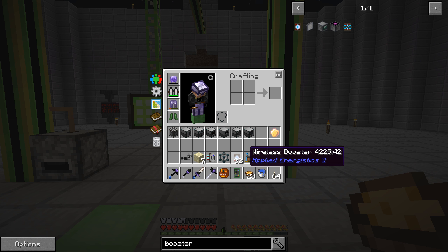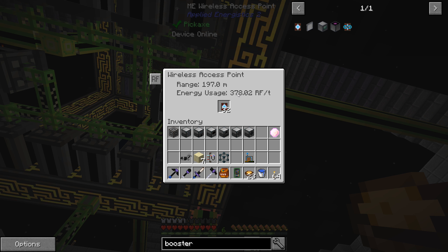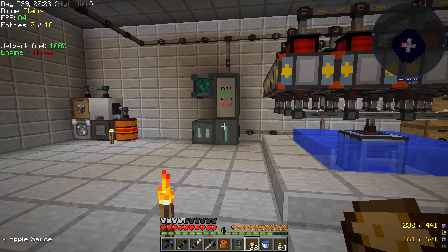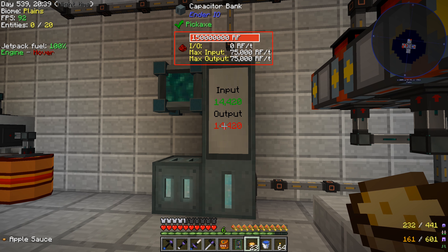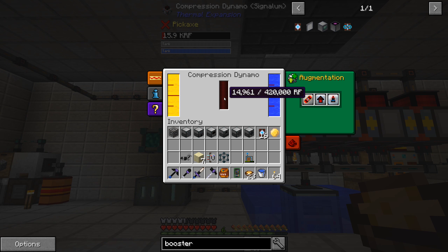We made 32 wireless boosters. I don't know if we're going to be using that many because that's going to make our applied logistics system use a lot more power. Just to have the wireless access point, that's 16 RF per tick more than it was using previously. Every time we add a wireless booster, it adds more RF. All 32 in there starts making it use 378 RF per tick more, but you see that puts it at a range of almost 200 meters. I don't think our base is more than like 80 — so that's 80 RF per tick. It looks like we're generating enough power through our dynamos to keep up with that.